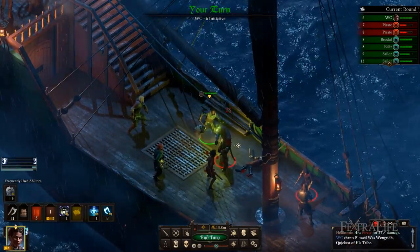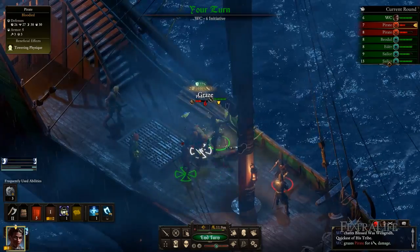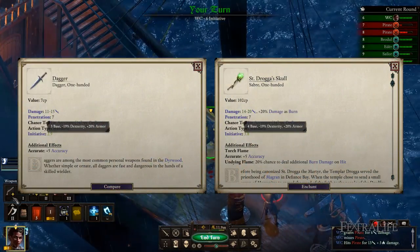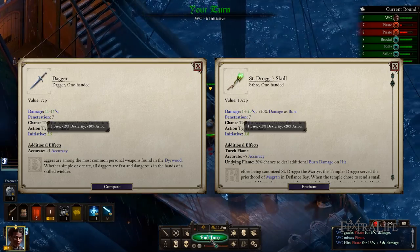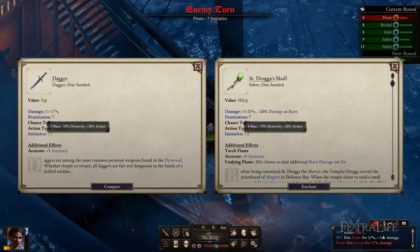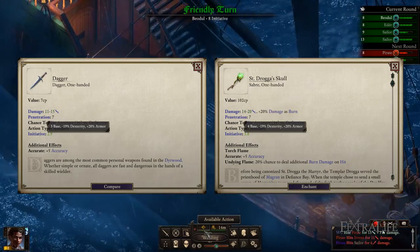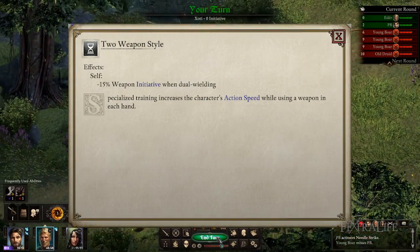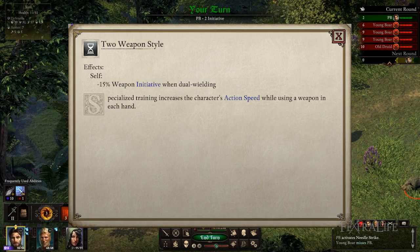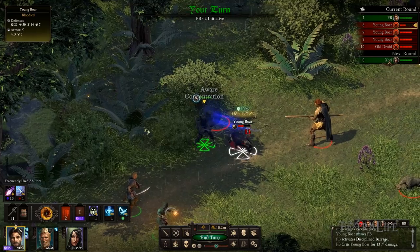Dual wielding now allows for attacking with both weapons even if no weapon-based ability is used, and the damage dealt is still reduced by 35%. When dual wielding, the initiative of the character is determined by the highest of the two weapons they are wielding, regardless of which hand they are in. This means if you are wielding a sword and dagger, you will have the exact same initiative as if you were wielding two swords. In addition, two-weapon style now reduces the initiative of weapon-based attacks by 15% instead of recovery time — note that this only applies to attacks made with weapons and not spells, just like before.